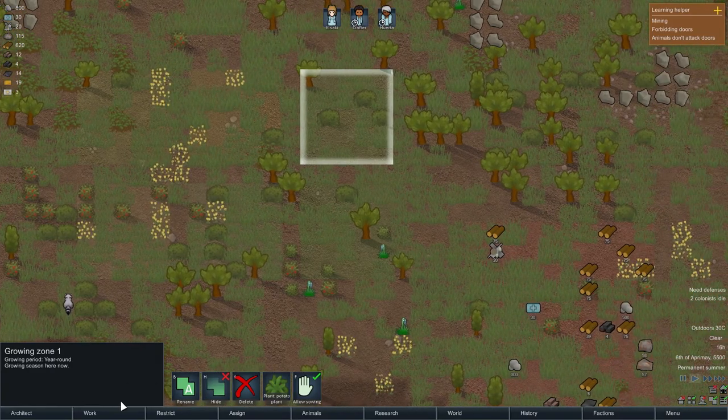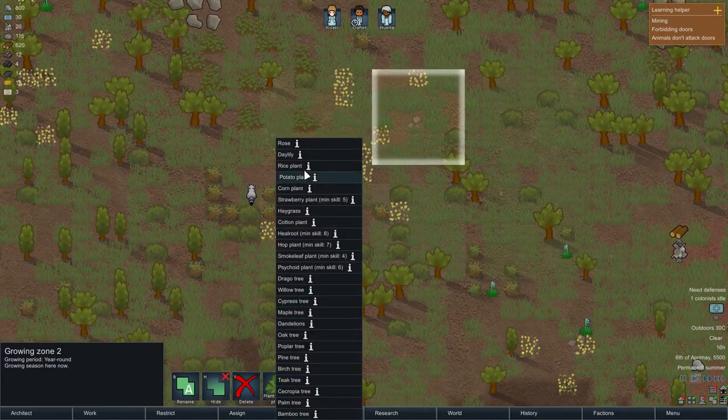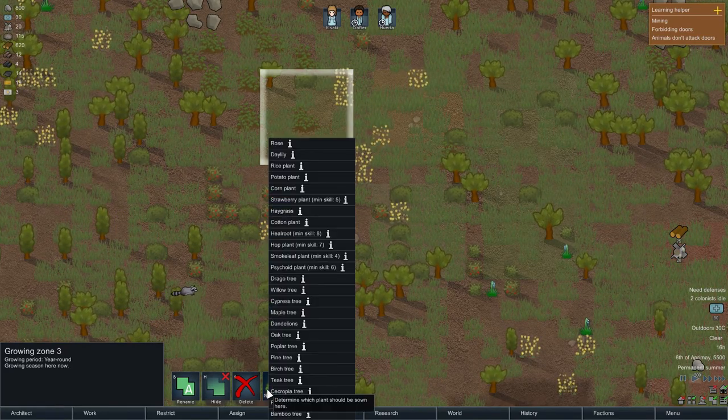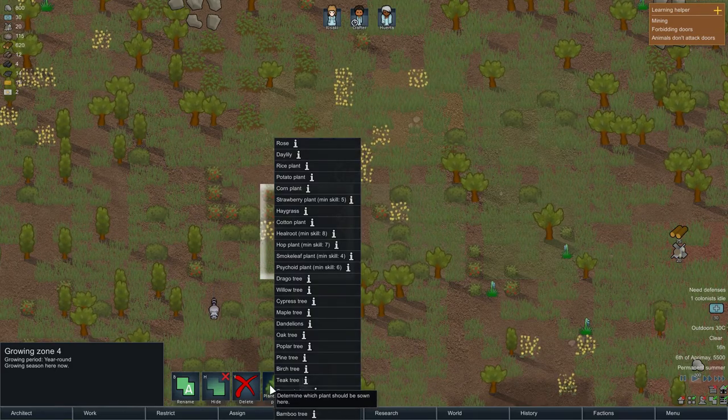We can select what we want to grow in our grow zones. I think potatoes — this one is set to grow potatoes, which is fine with me. For this one I want strawberries, and over here I'm going to select cotton — they might want cotton in the future.